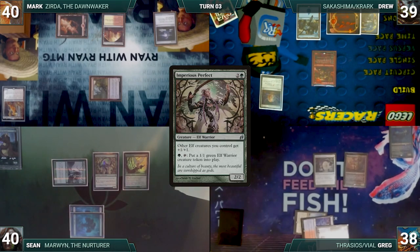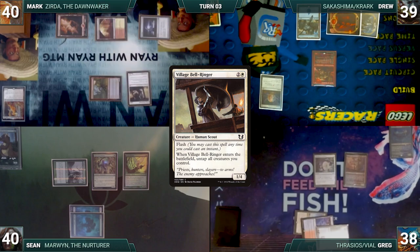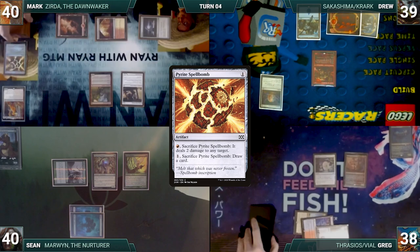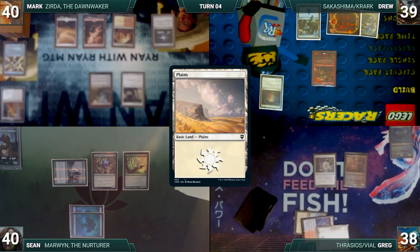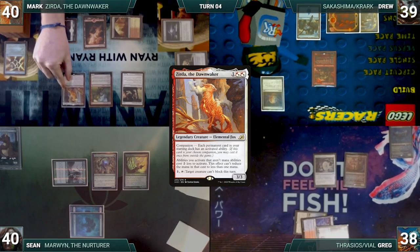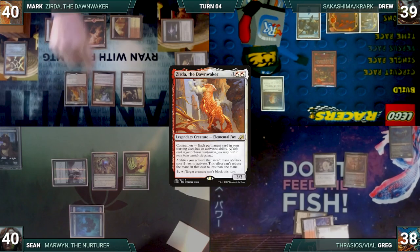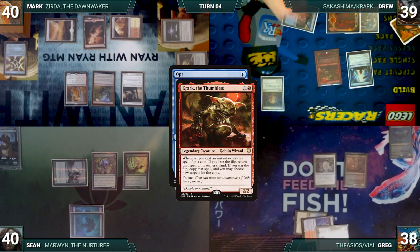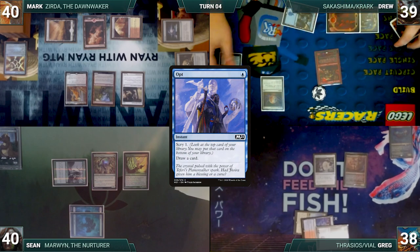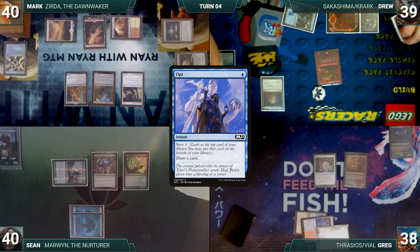At the end of Sean's turn, Mark flashes in a Village Bellringer. It resolves and he untaps his creatures. Still in the end step, Mark cracks his Pyrite Spellbomb and draws a card. Mark draws and plays a Plains. He casts a Commander Sphere and then his Commander, Zerta the Dawn Waker. At the end of Mark's turn, Drew casts Opt. Krark triggers, he wins the flip and copies Opt, scrys one and draws a card twice.